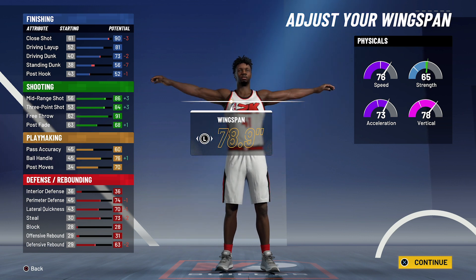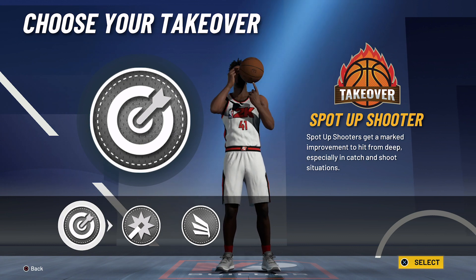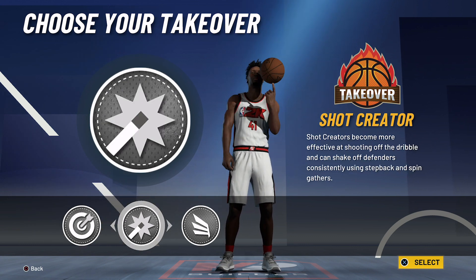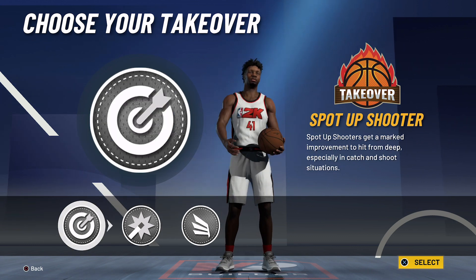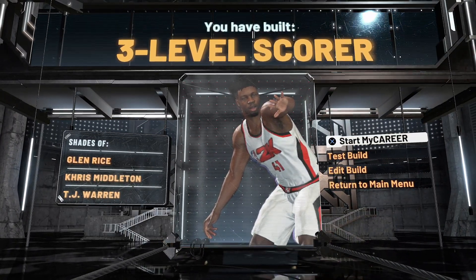The physicals at 99 overall with the Gym Rat badge are going to be 84 for speed, 81 for acceleration, 86 for vertical, and 73 for strength. For the takeover, I would go with the Sharp takeover, though you could go with the Shot Creator takeover — I just think the Sharp takeover is a better takeover all around. And the build is complete, and you have built a three-level scorer with shades of Glenn Rice, Khris Middleton, and TJ Warren.